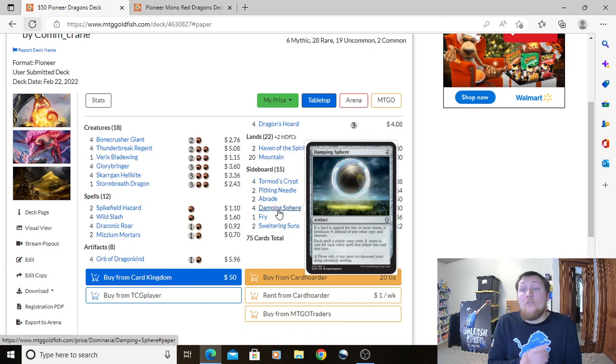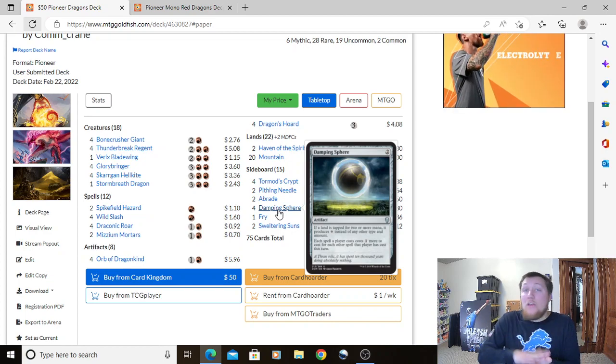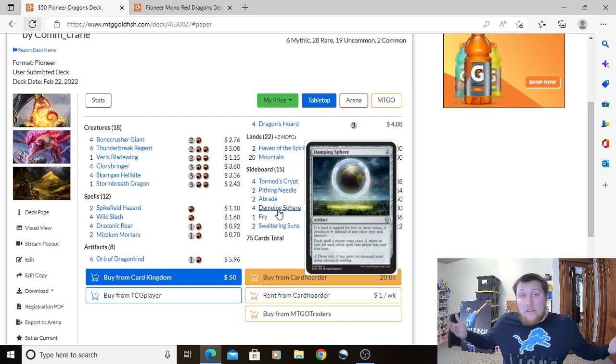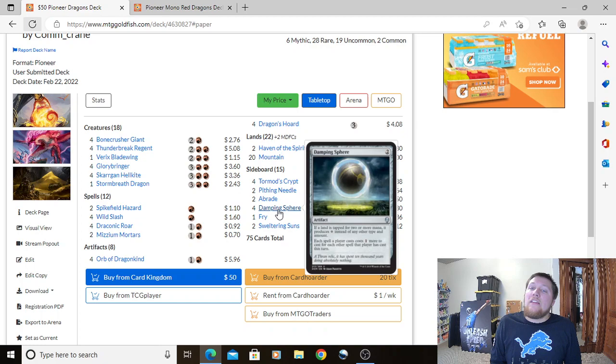Four Damping Sphere: 2-mana artifact. If a land is tapped for two or more mana, it produces one colorless instead. Each spell a player casts costs one more for each other spell they've cast that turn. It's great against decks going wide with spells each turn, and really good against Nykthos decks since they can't generate their absurd mana. It's also secretly very good against Arclight Phoenix — they need at least six mana to bring Phoenixes back. That's why we're playing four.